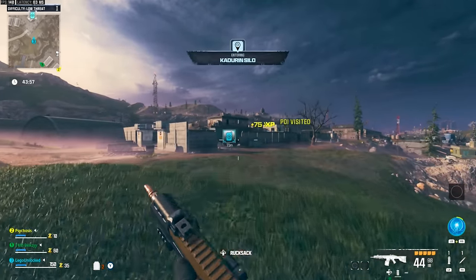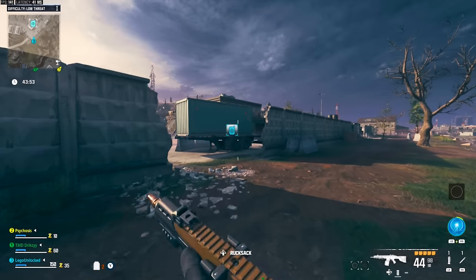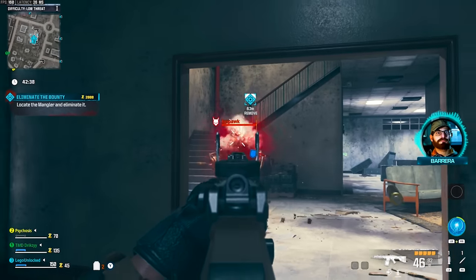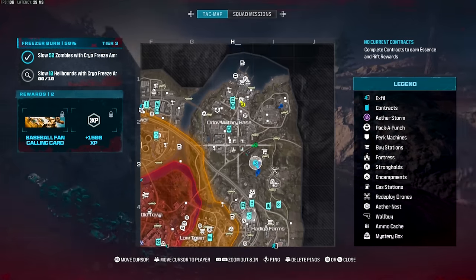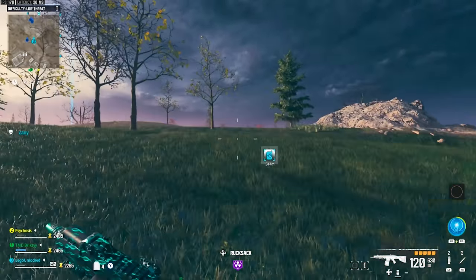If you want to farm this quickly you want to do the quick contracts. The quickest contract in my opinion is the Eliminate the Bounty. Start by picking up the contract, then head to the marker on the map, and take out the big boss in that area. There's one out of three.